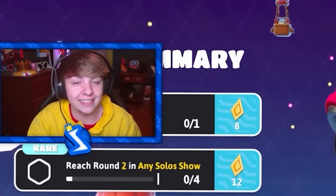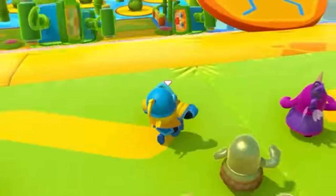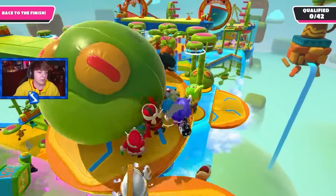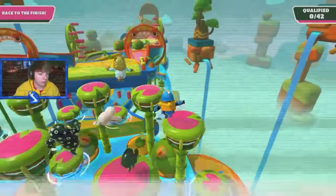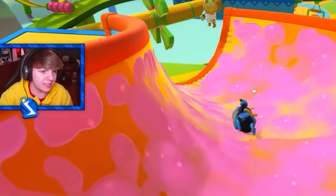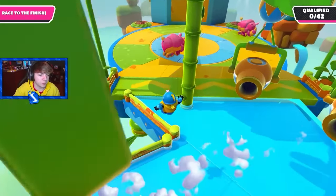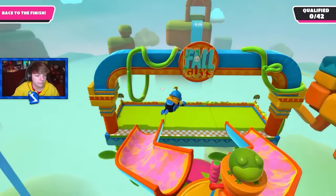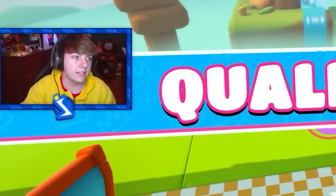Now we've got to get a win with the next knight, which is the paladin. We got treetop tumble for the first round. Let me see if I can speed run this a little bit. We made it to the second disc. Go down the slide — my bean got stuck on the slide, which was weird, but I think I'm still going to get first place. Definitely going to get first place here. Easy qual.